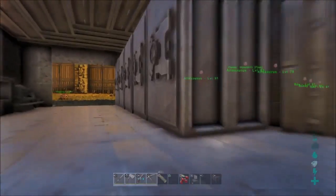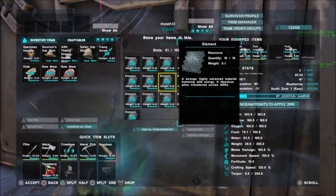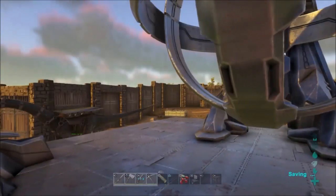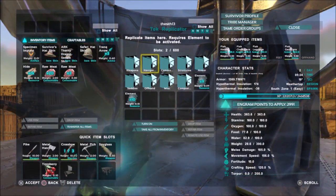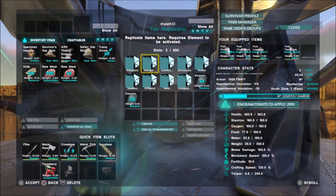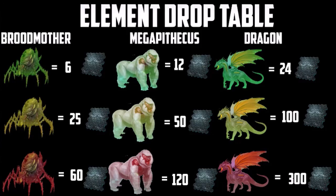This Tech stuff — element, as it's called — you get it from the bosses. If you go to the bosses, the harder the boss, the more you get. There's now an easy, medium, and hard mode. Every time you beat an easy boss you'll get a smaller amount of element and like one engram. But if you kill like two bosses, you'll get like two engrams. I'll bring up a picture of how much element you get per boss.